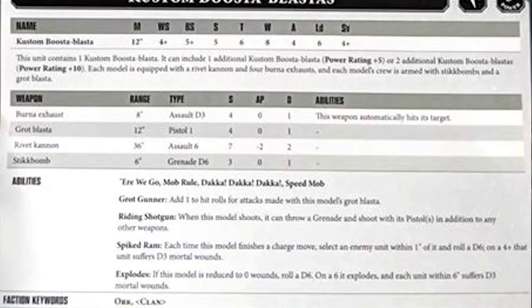Stick Bomb is 6 inches, Grenade D6, Strength 3, AP 0, damage 1. This vehicle also has Ere We Go, Mob Rule, Dakka Dakka Dakka, and Speedmob. Grot Gunner: add 1 to hit rolls for attacks made with the model's Grot Blaster. Riding Shotgun: when this model shoots, it can throw a grenade and shoot with a pistol in addition to any other weapons. Spiked Ram: each time this model finishes a charge move, select an enemy within 1 inch and roll a D6 — on a 4+, that unit suffers D3 mortal wounds. And Explodes: roll a D6 on a 6, each unit within 6 inches suffers D3 mortal wounds.